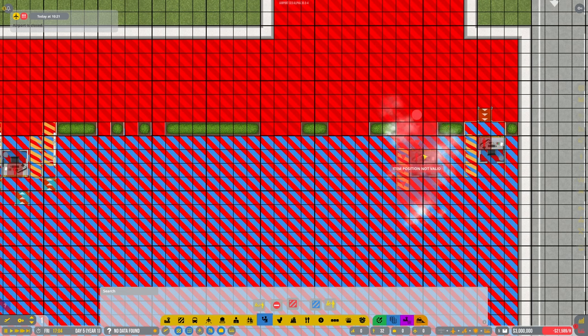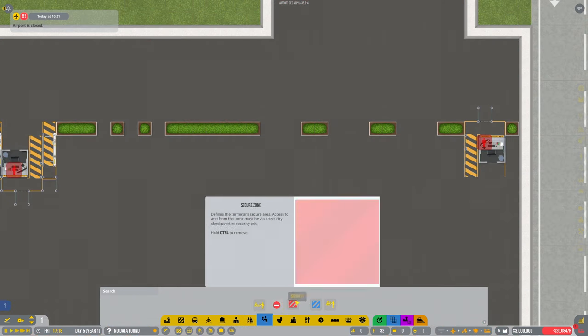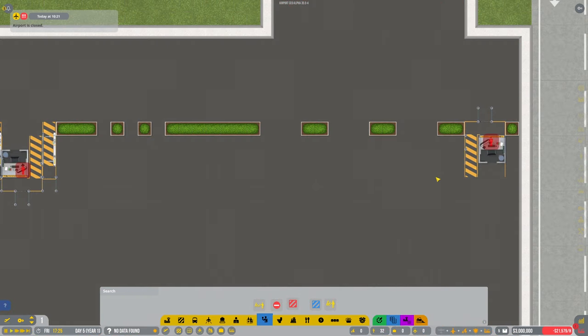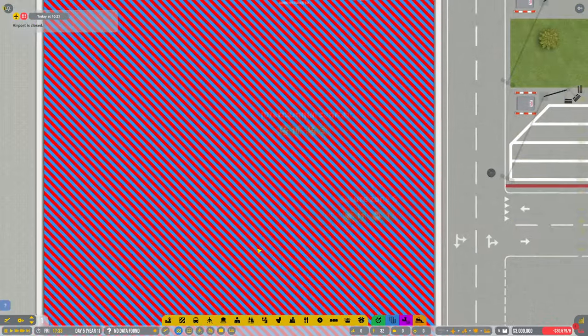Did I have it like that or like that? It was like that but now I can't put it down. It must be placed inside a secure zone — international, come on. Oh my god, that'd be why! It's either me being really silly or there's some bugs in this game. There we go, there we go! That should have added... ten! Ten and three — right, awesome!